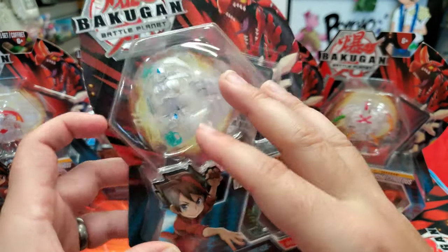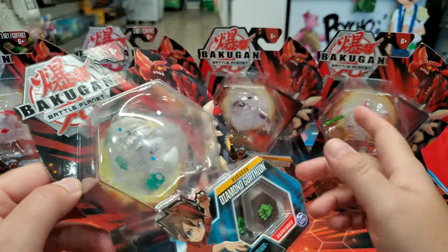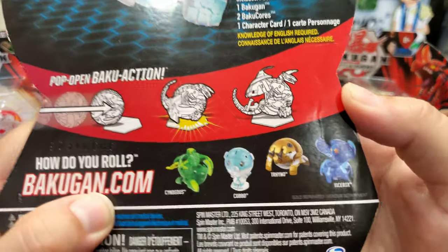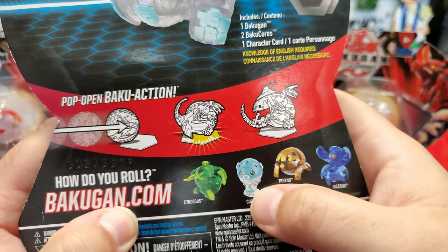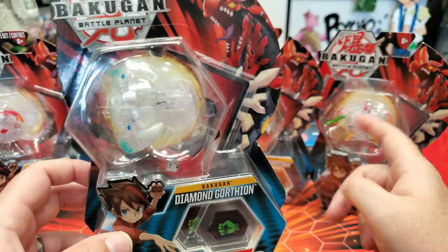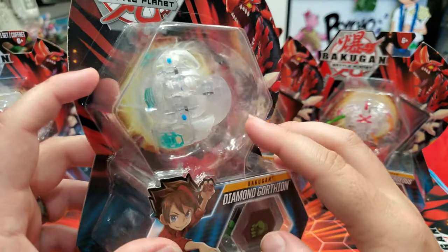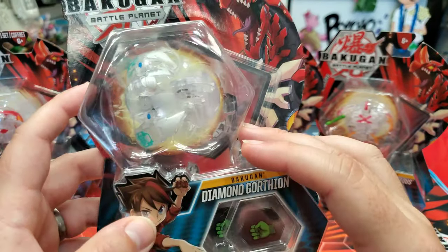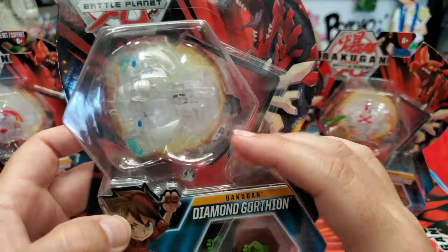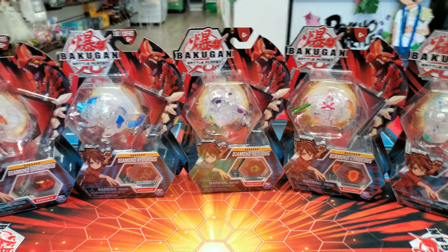Cendias is my least favorite Bakugan diamond out of the core ones — maybe it's just that I'm not a huge Gorthion fan. Vicerox, Trino, and Cubbo are super cool though. We eBayed the Cendias. As for Diamond Gorthion, we were able to get this one from Spin Master — I think Carl actually stole this one from Spin Master. And that's all the cores.